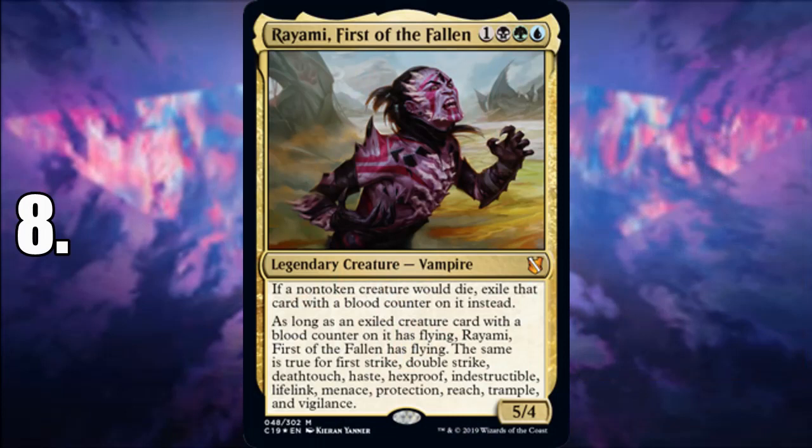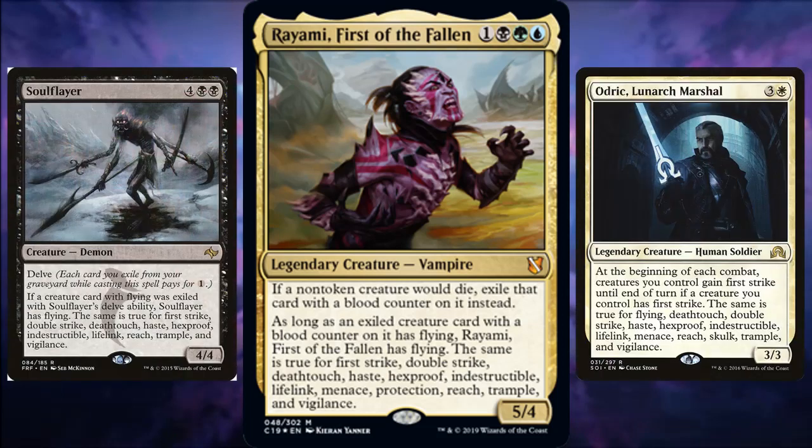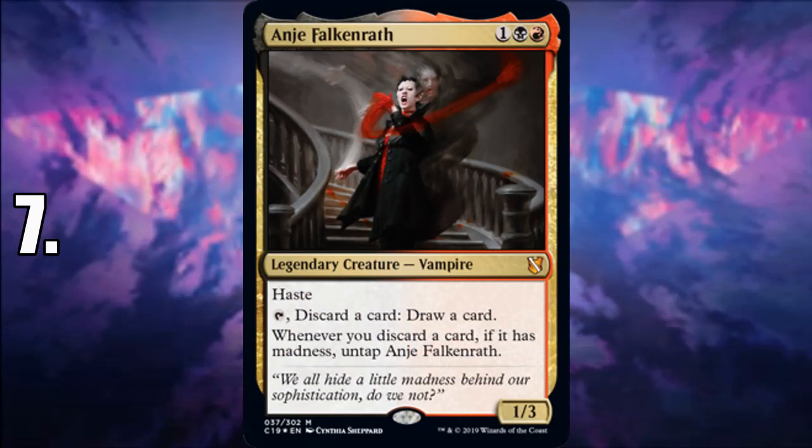Number 8 is Rayami, First of the Fallen — probably my favorite Sultai legendary creature. With Rayami you can build your deck around good keywords and good removal, because your opponents' creatures dying get exiled instead, so you get some aristocrats hate. You can steal keywords and good abilities, kind of like Soulflayer meets Odric, Lunarch Marshal. The cool thing is it's more permanent — if you recast her, those exiled creatures are still there, making her even more difficult to deal with.